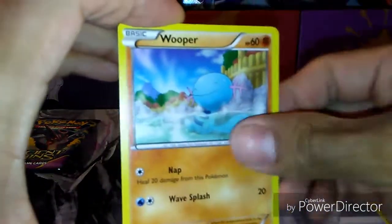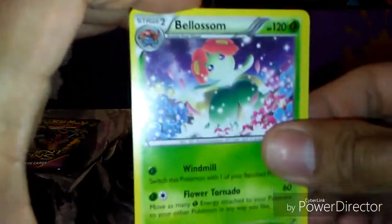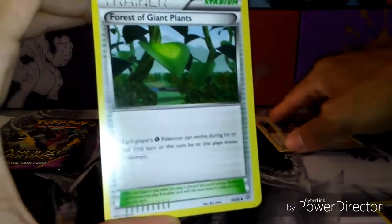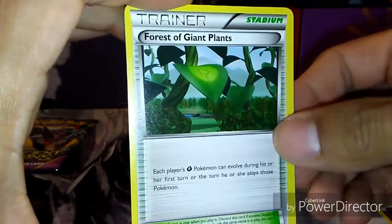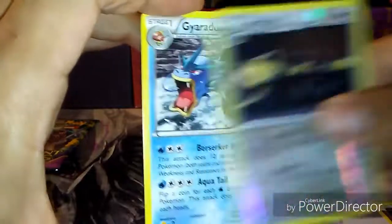Ralts, Larvesta, Golurk, Wooper, Veldrum, Ace Trainer — nice — Veldrum, Forest of Giant Plants — one of the best trainers right now. We'll be getting a full art of this, I believe, in the first set after X and Y. Persian Reverse. And a Gyarados non-hollow rare.